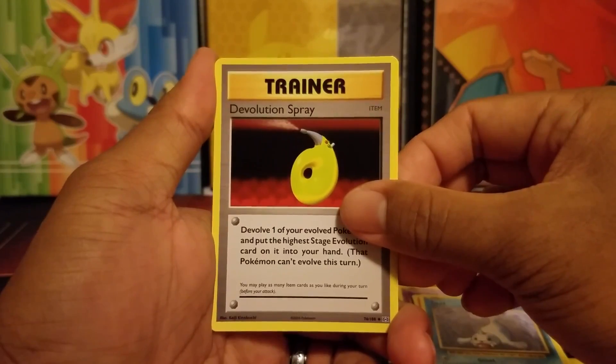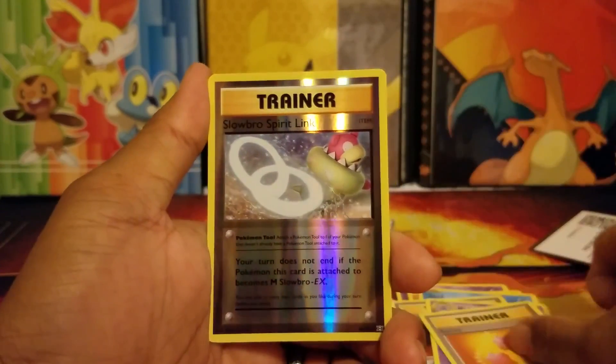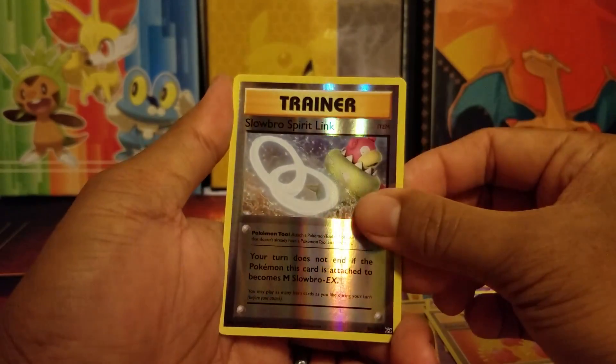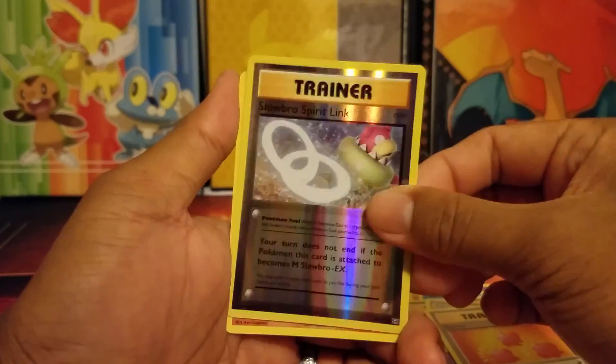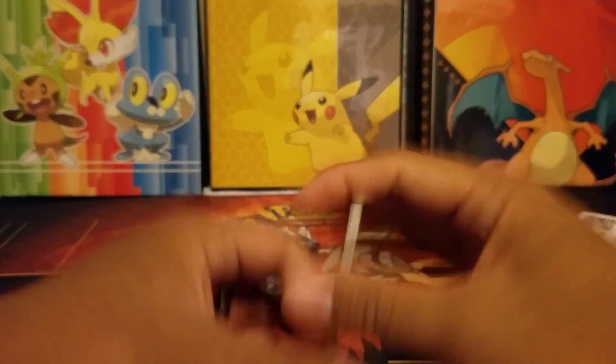A Nidorino, a Revive. For the reverse, we have a Slowbro Spirit Link. And sorry — you can hear my son in the background. An Arcanine. So not the best of pulls in this first pack, but let's move on.